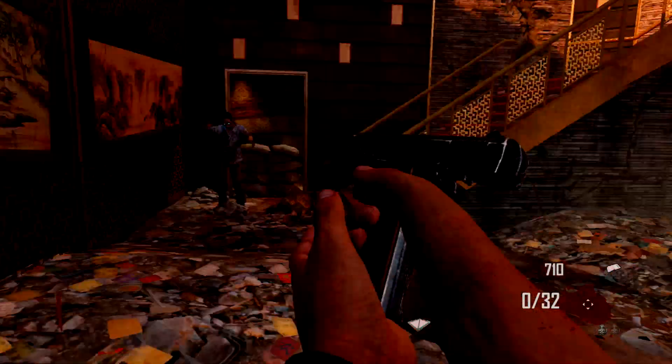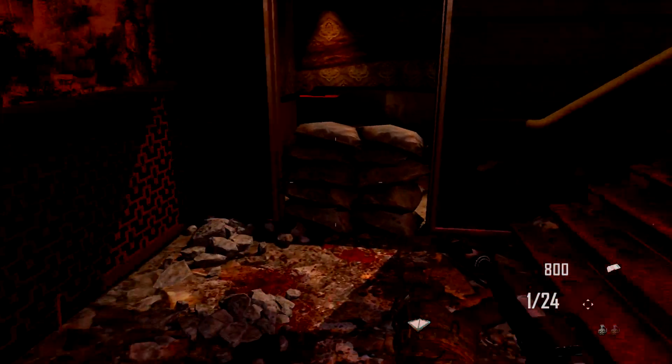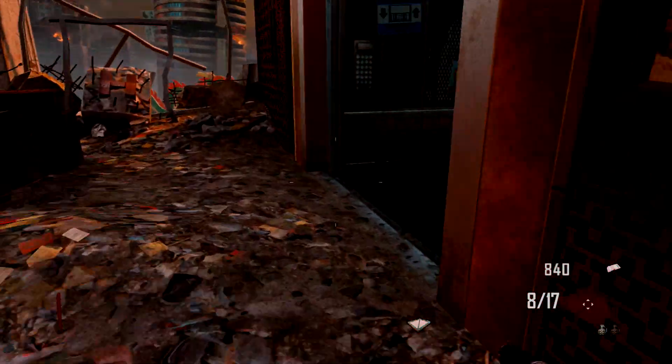What I do is shoot the zombies in the legs and then knife them. You also want to rebuild a window four times so that you can rack up the maximum amount of points in this first room.